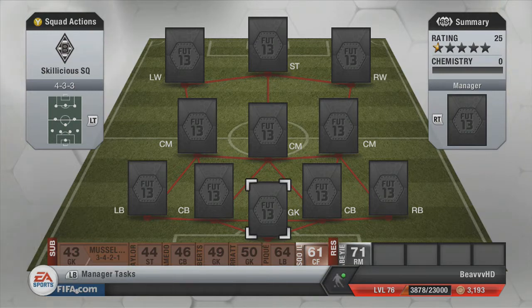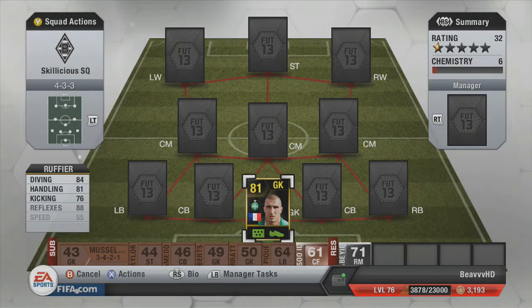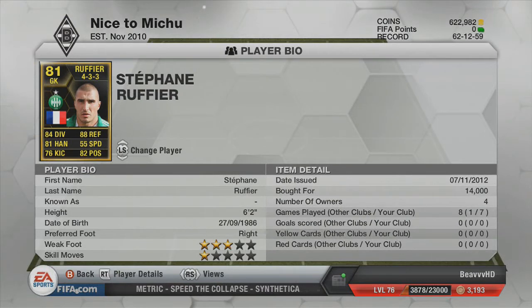The first player, the goalkeeper, is Ruffier. Some really solid stats on the card — his reflexes are the standout one as well as his diving, and he does have all-round really good stats for a goalkeeper. Some decent handling, kicking, and positioning as well. His kicking says 76, but it's much better than that in-game. He has a really powerful and accurate kick, really good for counterattacking, especially with the fast wingers we have. He will cost you around 14,000 coins — really consistent stats and a decent height, so he can come out and make those saves when needed.